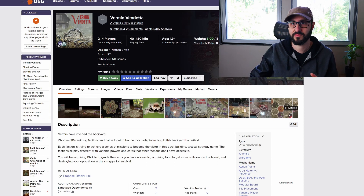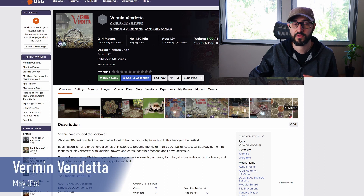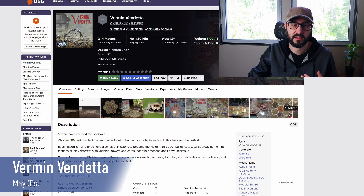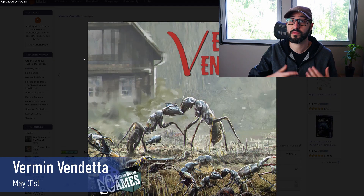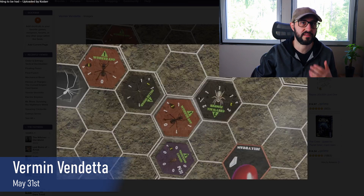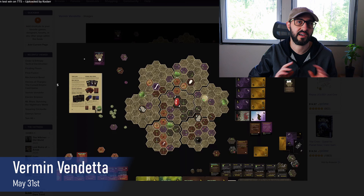The first few campaigns are launching on May 31st. The first one is called Vermin Vendetta, which plays 2-4 players and takes about 30-45 minutes per player. This is an area control game where each player takes on a faction of bugs duking it out in a modular backyard battleground. Players each have their own unique deck of cards representing their faction and can purchase additional cards throughout the game to modify their deck. Each faction has its own set of missions to complete to unlock new abilities, and the first player to complete all of their missions wins the game.